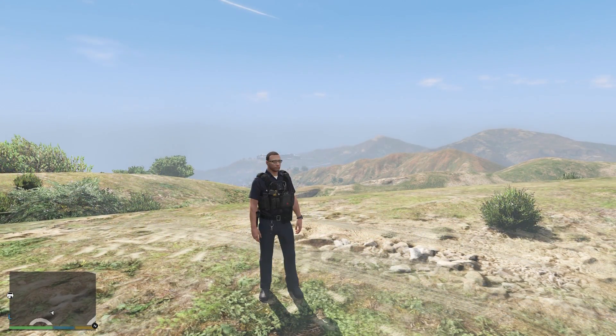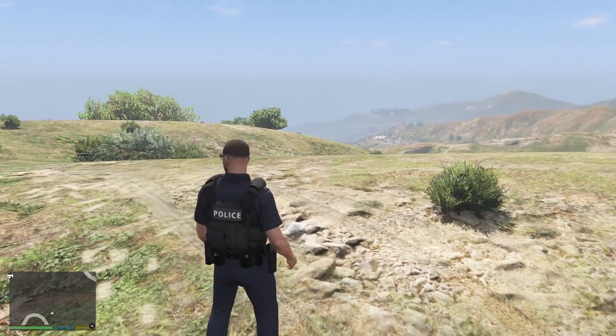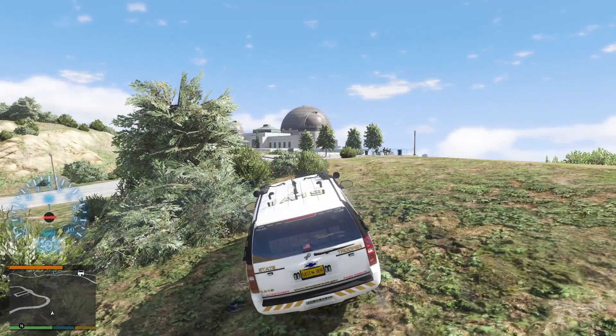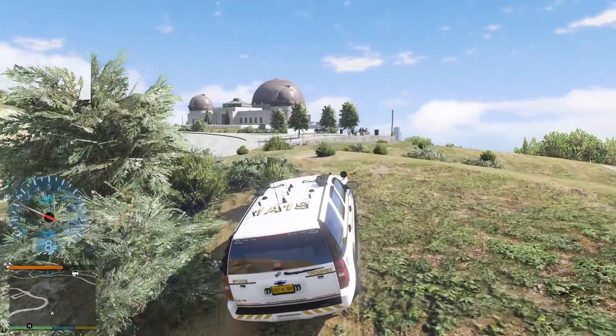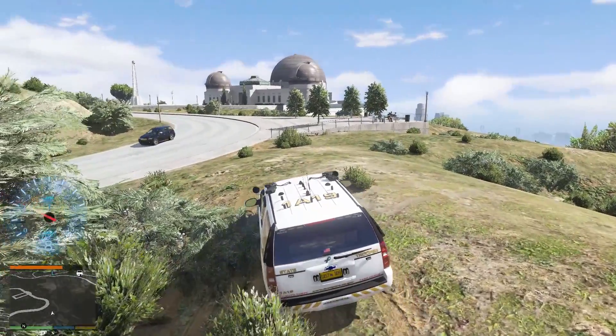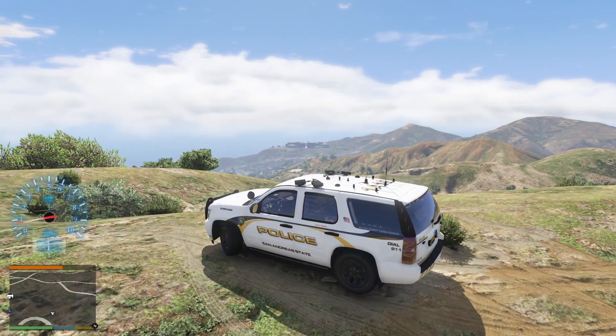Here's my uniform that I'm going to use for this particular screenshot, and then I'm also going to spawn a vehicle of my choosing. We got our vehicle that we're going to use in today's screenshot — it's a really nice Chevy. You want to be cognizant of what is around you.